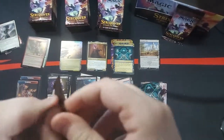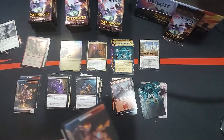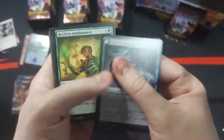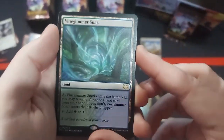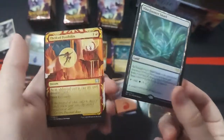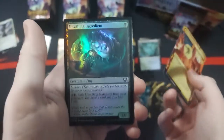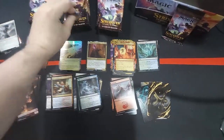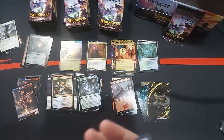We're just gonna kind of start to fly through these things here. Because I love to talk, but I don't want to waste your time. So we're gonna keep going here. We don't have a card from the list, as is shown. Hollow Land. This is a common lesson. Got commons. Oh, this is the Quandrix Snarl — that's very good. Getting these is like getting the Pathways. Pretty good stuff as far as that goes. A Thrill of Possibility and an Unwilling Ingredient.